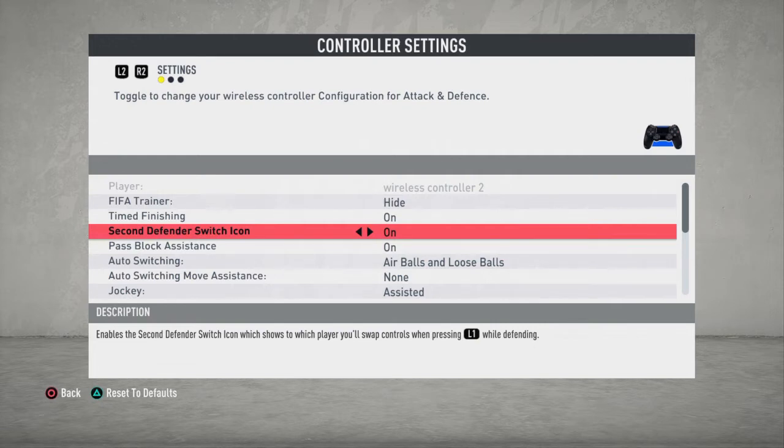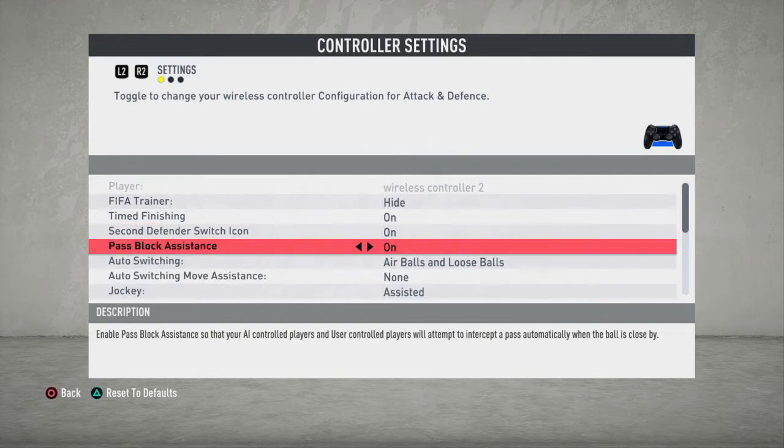Going to the second defender switch icon - I will leave it on because you just need that arrow pointing to the closest player to get that direction. Whenever you press L1 or your right stick, it shows which player you will control, and this will help you switch players fast and accurately so you can defend better.